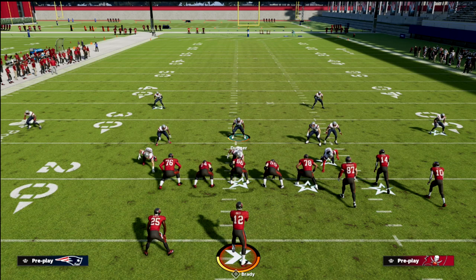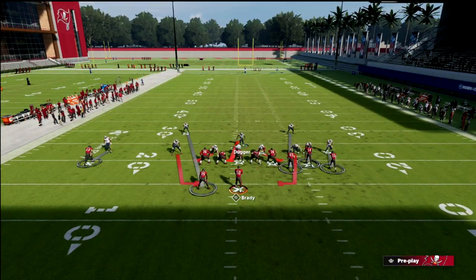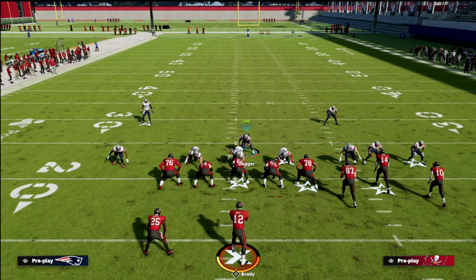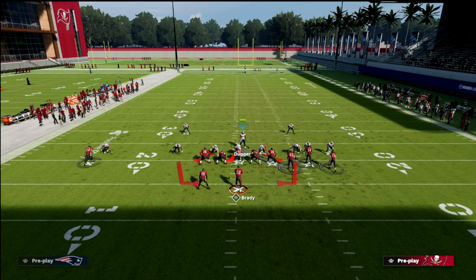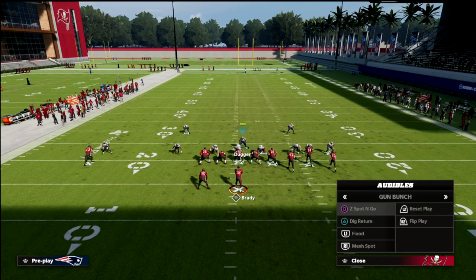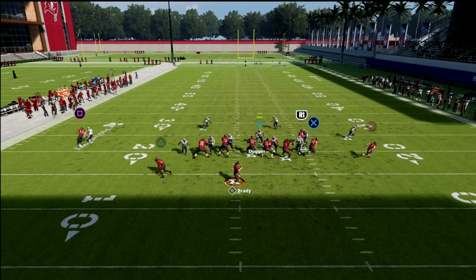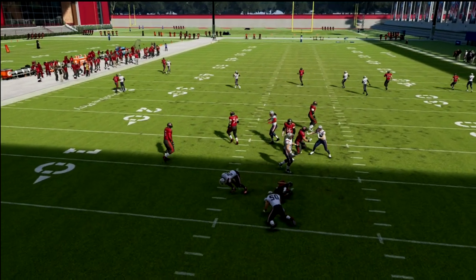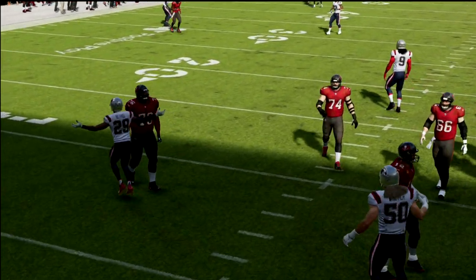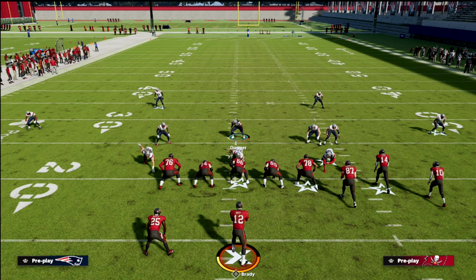Another blitzing concept I like out of Mike Blitz Three is to swap the safeties: man the left safety up on the tight end and the right safety up on the running back, so they crisscross. Against verticals or wheels, this creates crossing action where you can't throw an inside pass lead on those wheels because it goes right into the running lane. So I have a couple of key blitzes to tee up before dropping into coverage.